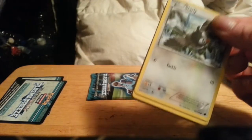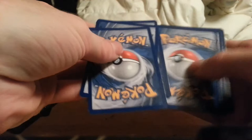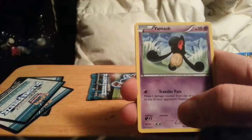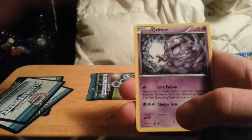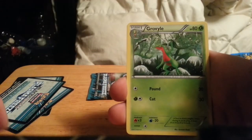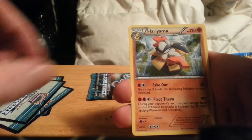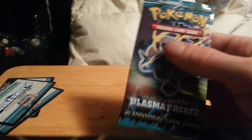Next pack — I'm really hoping for a Thunderous EX or a Thunderous Full Art. We start off with Starly, Yamask, Rattata, Grimer, Nidoran, Team Plasma Ball, Grovyle, Nidorino, another reverse Yamask, and a Hariyama. Pretty blah pulls so far, hopefully the next pack has something good.